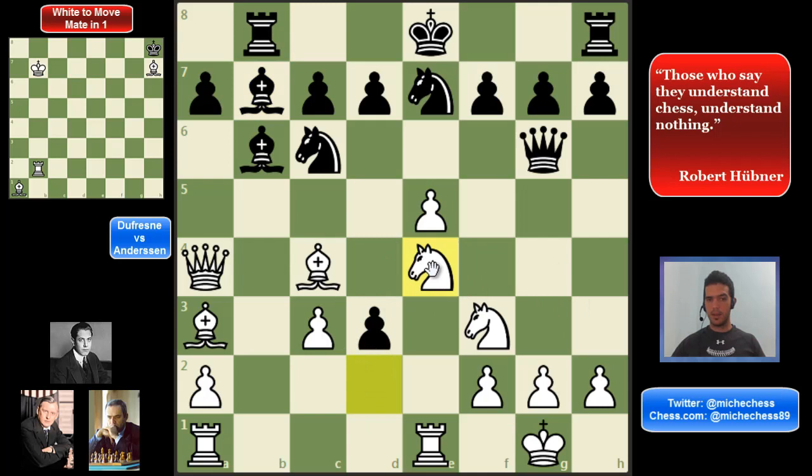Bishop b7 develops and puts the bishop on a really good diagonal. And also, there is a coincidence here with queen and bishop on g2. And then knight e4, improving the knight a lot — it's interfering this line. So white could be taking that pawn on d3. But also, remember, the black king is still in the center, so we are activating our pieces a lot, and that could mean something later. In the game, queen f5, which is not so clear — maybe trying to get this pawn, but that's very dangerous.